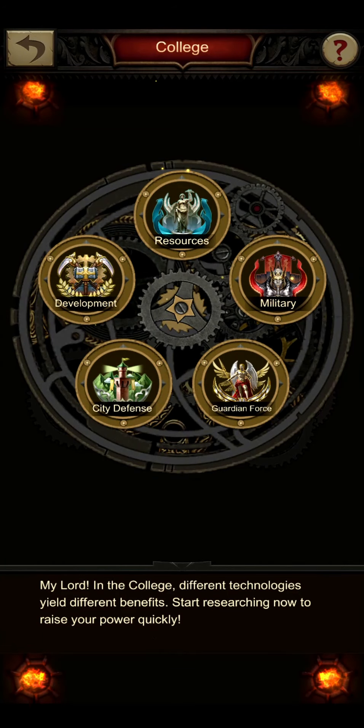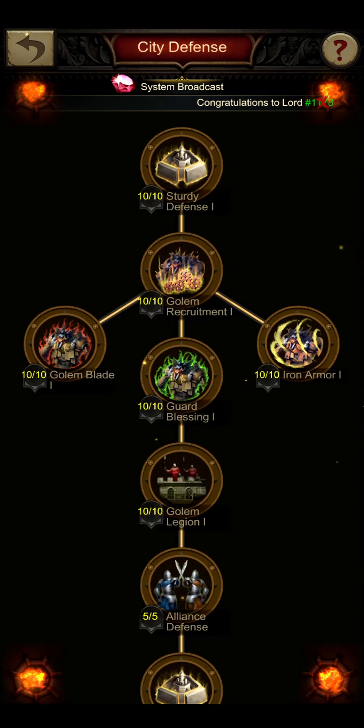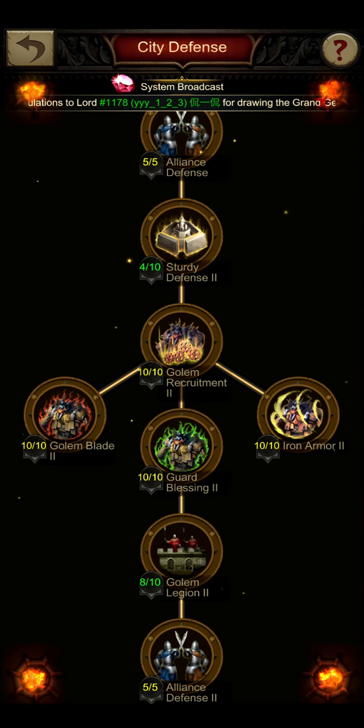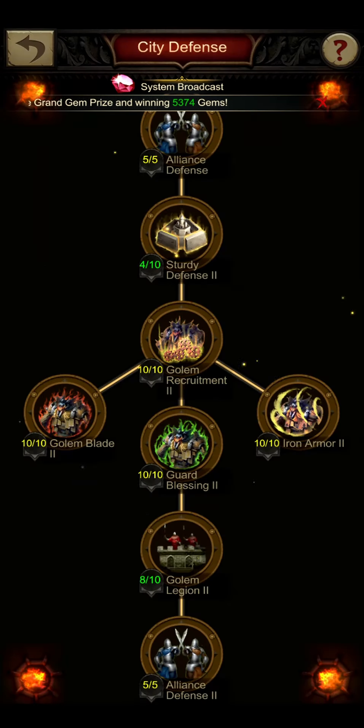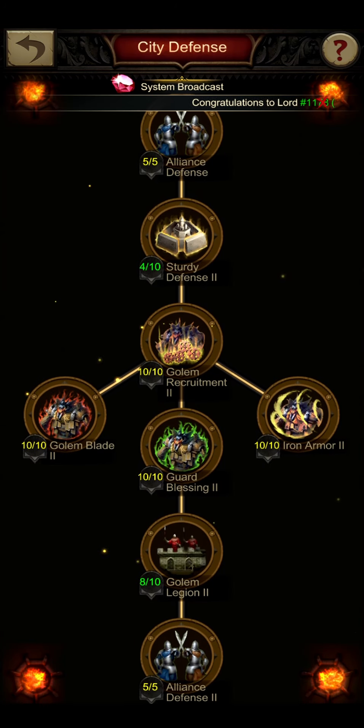There are five different research areas that we can get into and I will talk about each one of them. I'd like to start off with city defense because this is probably the easiest one to talk about. You don't need anything from here except for the alliance defense level one and level two, because these increase the HP of your defending troops, which is very helpful.